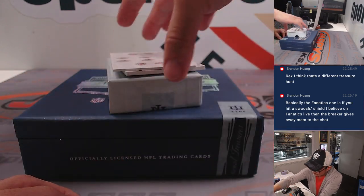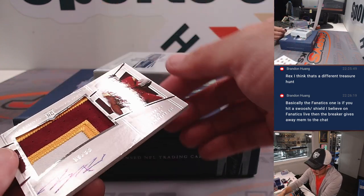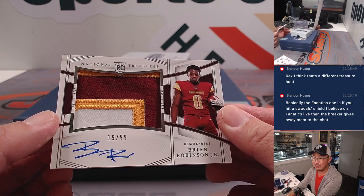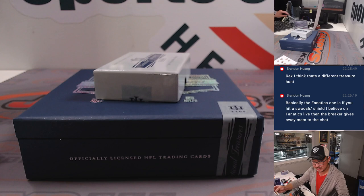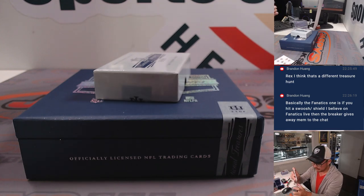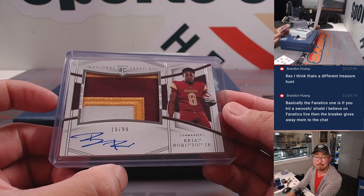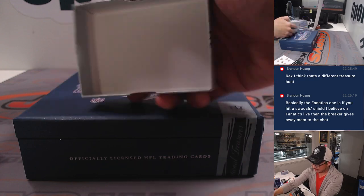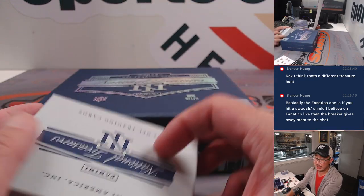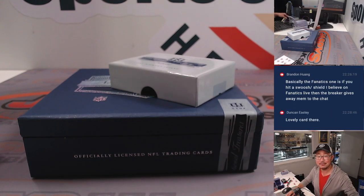And the last one here — nice! Brian Robinson Jr., nice RPA. Really good color there. 19 out of 99 — Prince Kenneth with the Commanders. Nice. Really strong break, ladies and gentlemen. A lot of fun. More NT on jazpiescasebreaks.com. I'm Joe — I'll see you next time for the next break. Bye-bye.